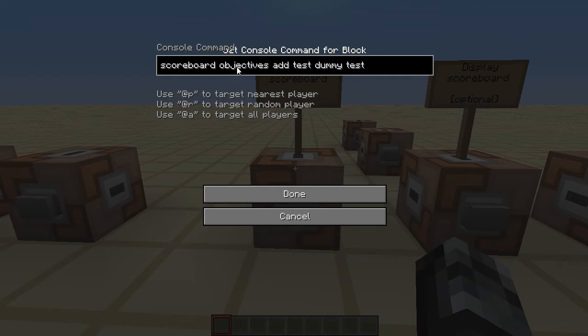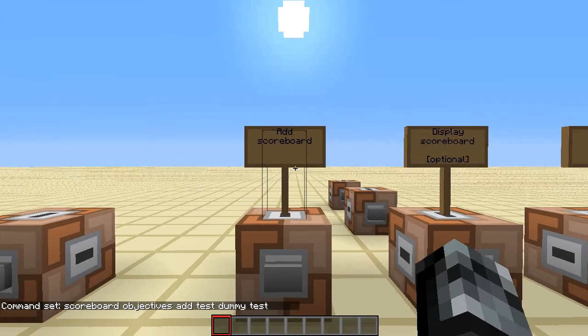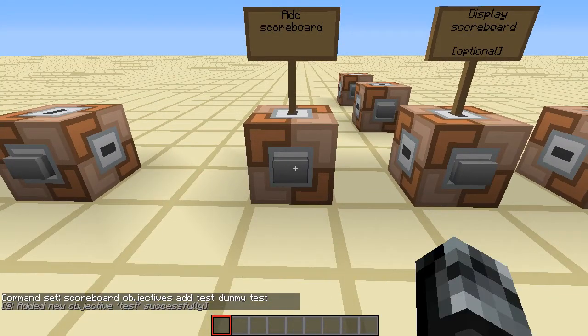The command says 'scoreboard objectives' — this tells the game you're making a scoreboard under objectives — then 'add', which means you're adding it. I'm going to call it 'test', then 'dummy'. Dummy is the type of scoreboard. There are multiple types that count different things, but you only want dummy here, because if you used kill count instead it could mess up your redstone signals. Dummy can only be influenced by commands. Then 'test' is the display name. Click enter and it says 'Added new objective test successfully.'